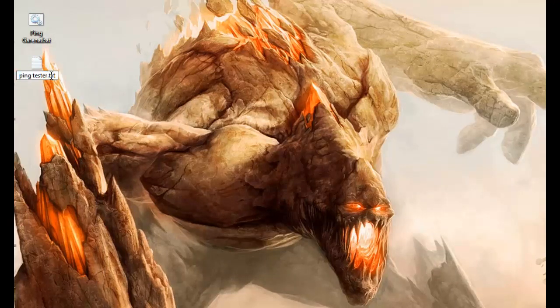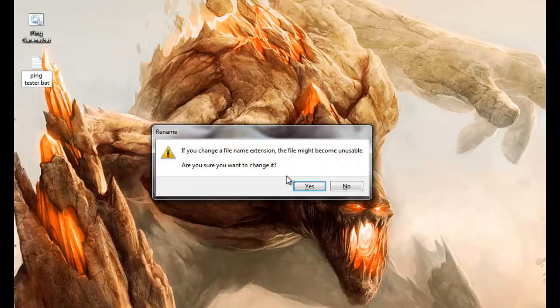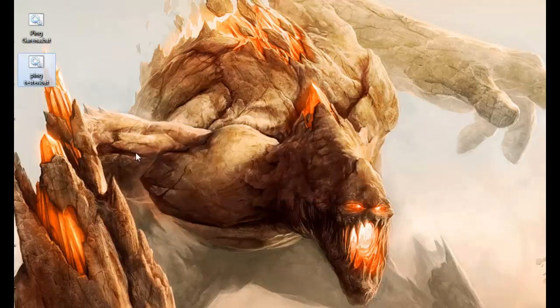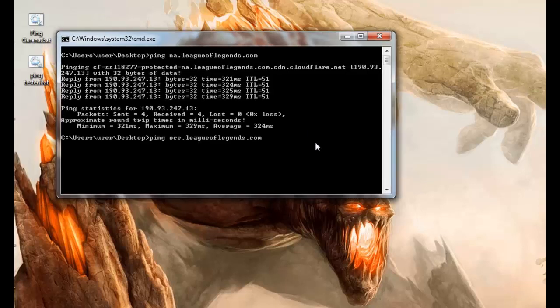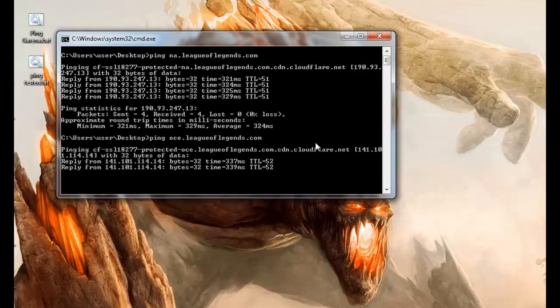Now what we need to do is create a batch file, so we'll change the extension from .txt to .bat. When we click on it, you can see I got the pings from the North American server and the Oceania server.